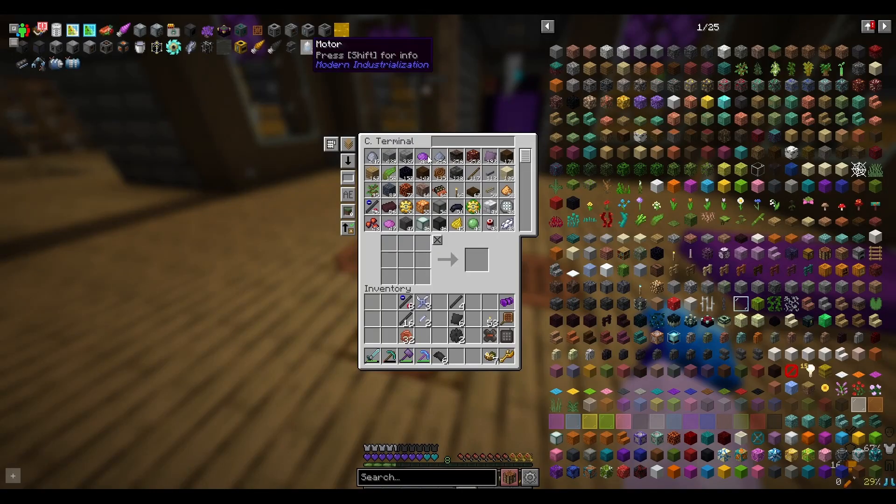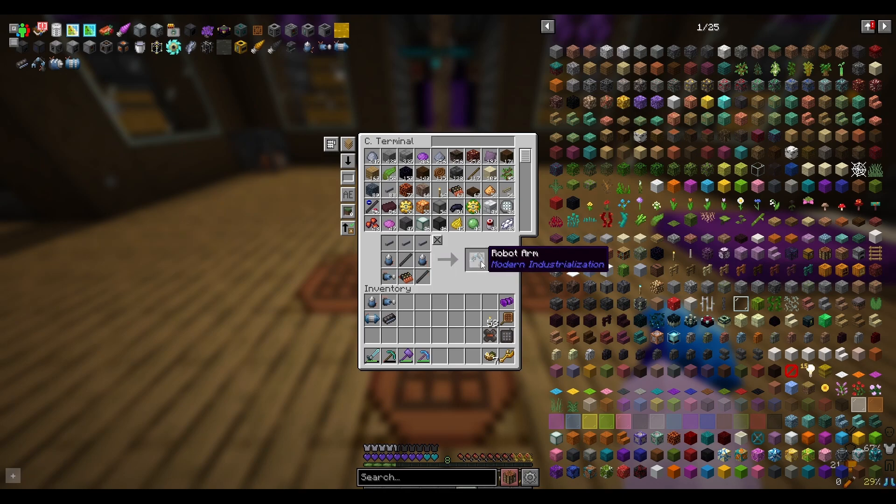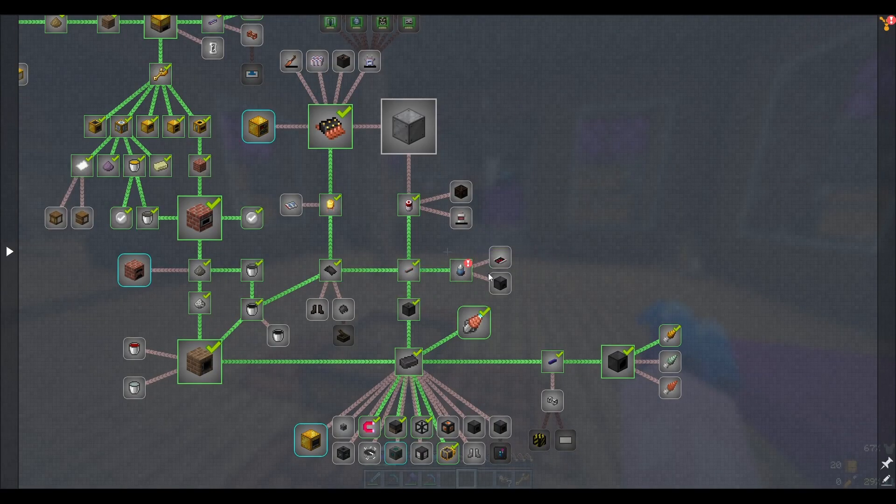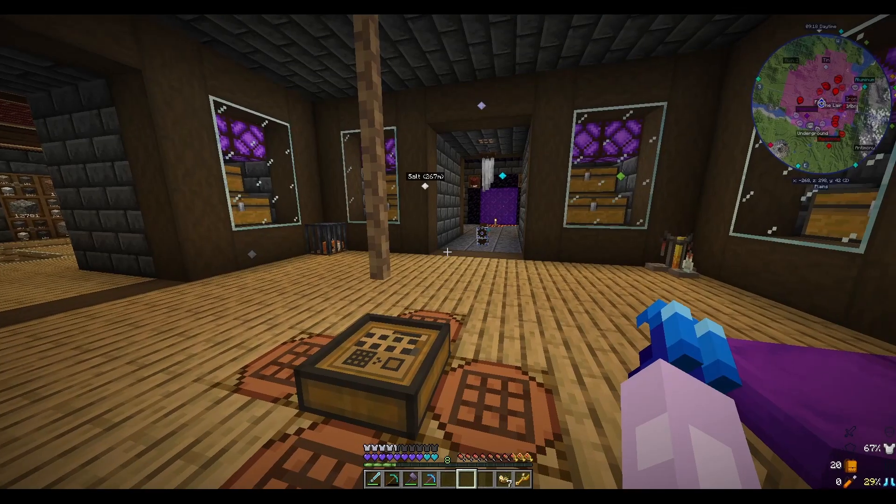I should have everything already right here in my inventory to go ahead and complete these. And last but not least, the robot arm. Quest completed. That now gives us access to the large tank, which leads me into our next project.